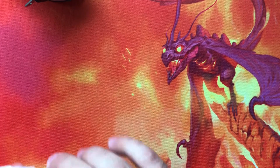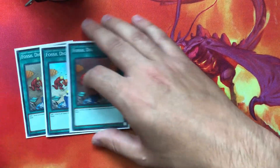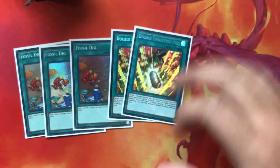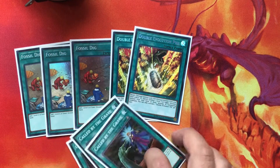For spells, the spells didn't change. We're on three Lost Worlds still, one Diagram, one Terraforming, and then we're still on the best Dino spells — three Fossil Digs. As long as it's at three, we'll play it at three. And then two Pill, and the last cards in the deck are just going to be three Call by the Grave. That's it for the main.